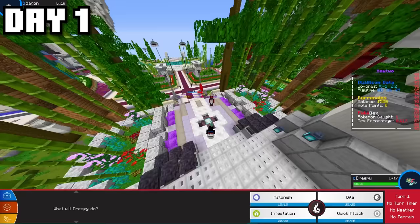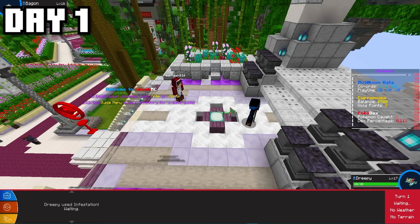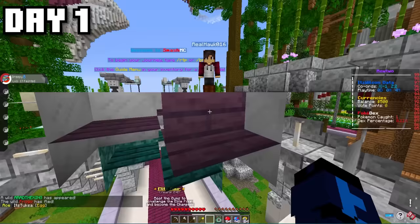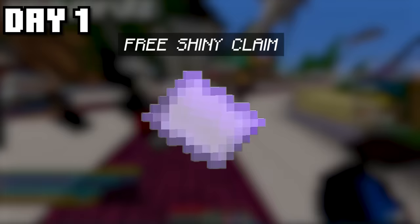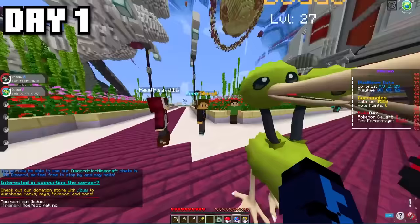Before I even had a chance to load into the server, my rival Hawk instantly tried to battle me — he had a Bagon which absolutely destroyed my Dreepy. Hawk has also uploaded his perspective of this video, so links will be down in the description. On the server there's also a free shiny claim if you link your Discord account, but unfortunately I only ended up getting a Shiny Oddish, which is definitely not a Dragon-type.